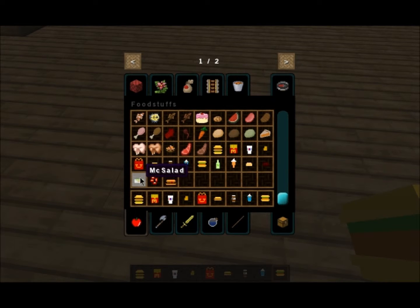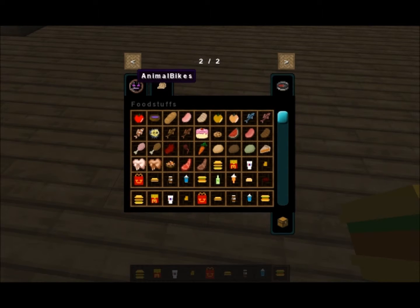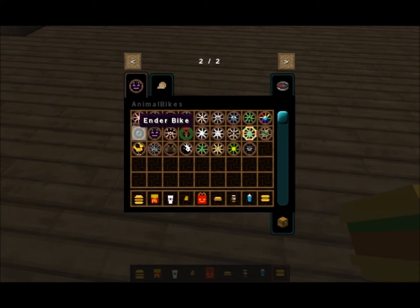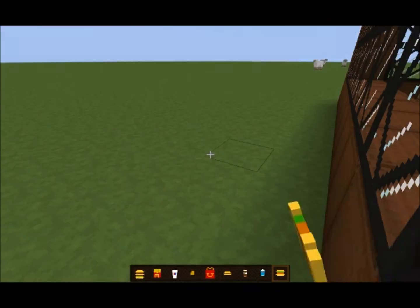We've also got muck salad, apple slices, and a muck rib — that's the food. If I go over to Animal Bikes, these are all the animals you can get, and you can even ride around on them in the Animal Bikes mod. I've been building these for the past few days.